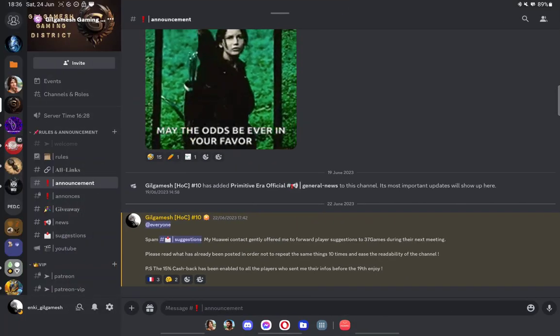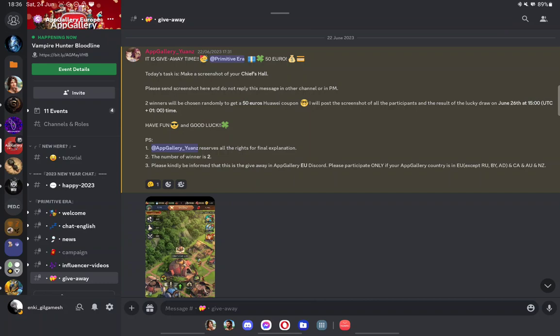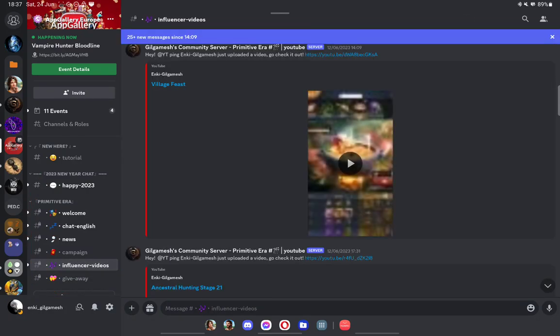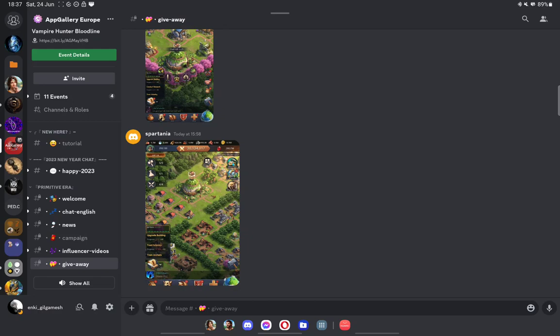The really interesting thing with the App Gallery is that they hold giveaways on their official Discord every week. For example, this week, as you can see, this is their Discord. You will find all the information — the link to join their Discord and how to participate in the event. It basically happens on their Discord. You just go to the giveaway section. You can also watch influencer videos or whatever. They also have campaigns and stuff like that for the game. It's a really nice Discord.